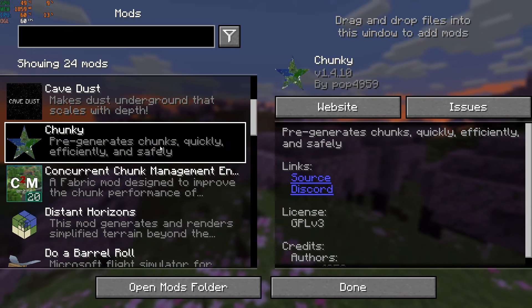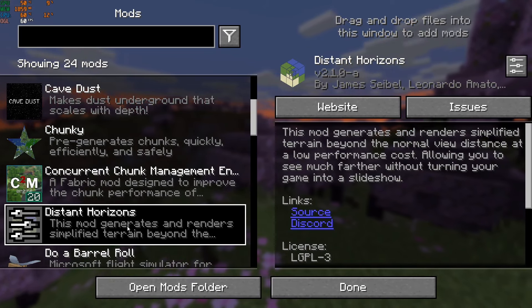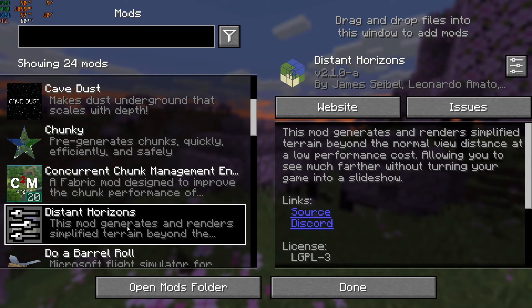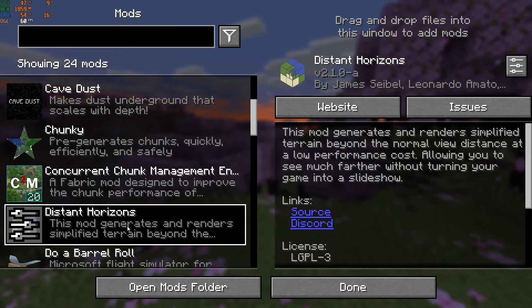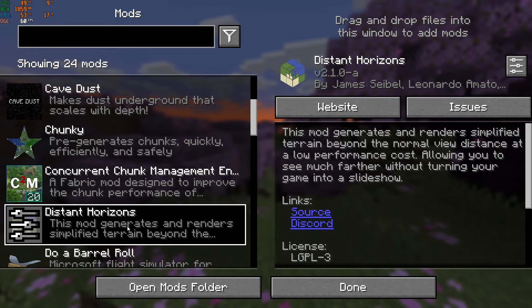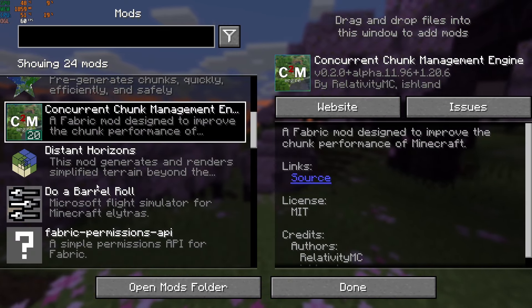Chunky is very important if you're going to use Distant Horizons, which is down here. Distant Horizons is just a little bit buggy when you set the render distance up really high and you haven't pre-generated the world yet — or pre-generated around where you are. So I just recommend having Chunky. Then there's another optimization mod, c2me.